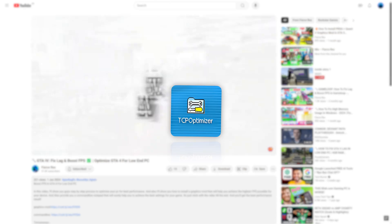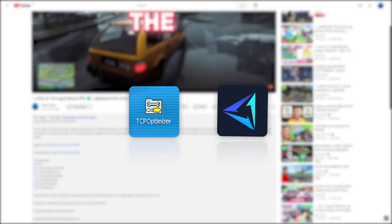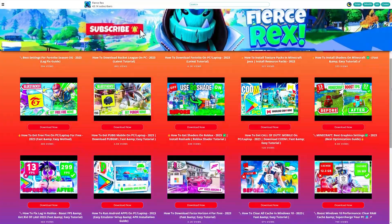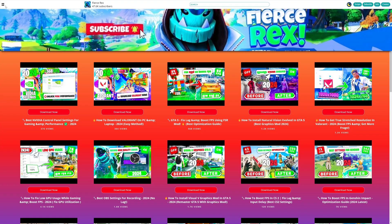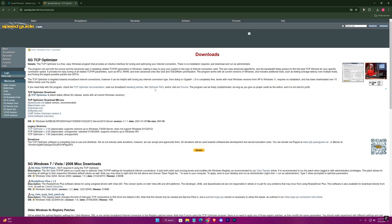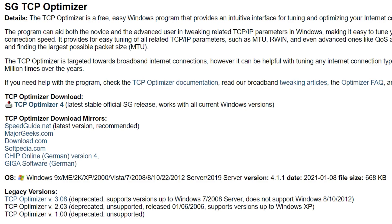After that, there will be two links in the description — one for the TCP Optimizer and one for Gear Up Game Booster. Just click on them and you'll be redirected to the website. In case you find any ad, just close it and click on the download link again. You can also manually find it by searching TCP Optimizer.